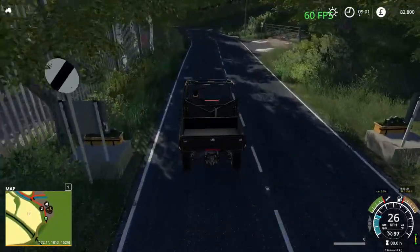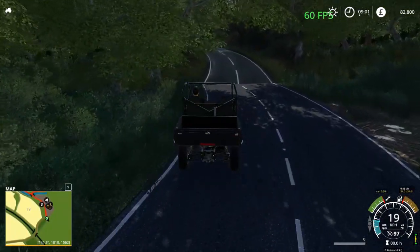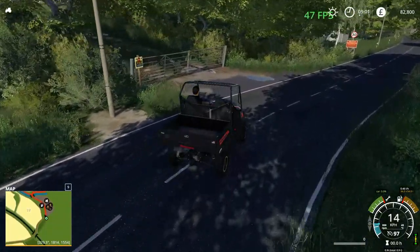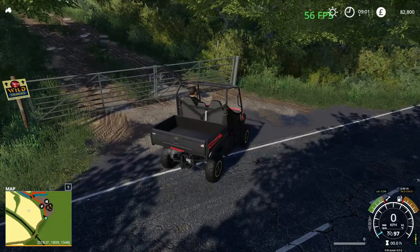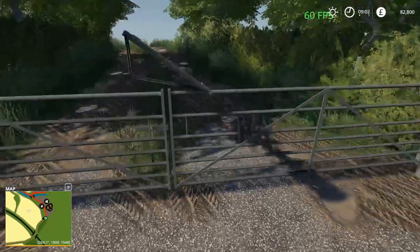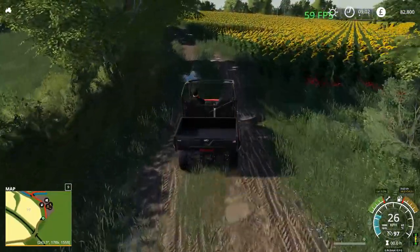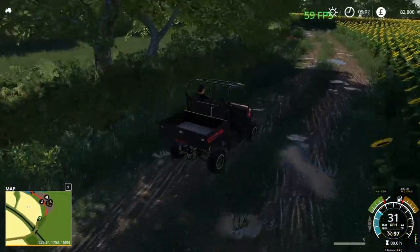Coming down to the edge of the map here to see how well that's been hidden. Nice painted bit there. We have a set of gates here. So we have an off-road 4x4 centre up here according to the details. Might as well open those gates up and go through this way to take us around the edge of the map. There is a painted boundary over there but it's well hidden.